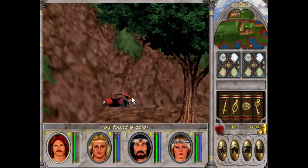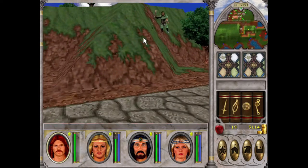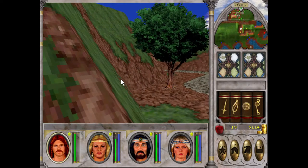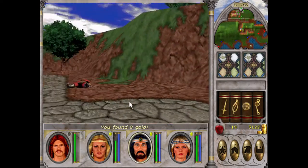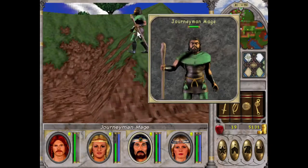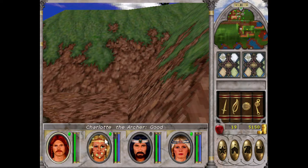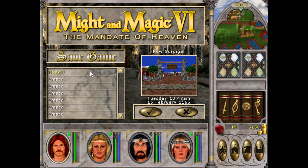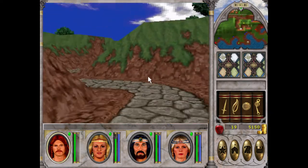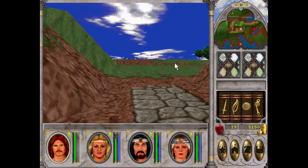There's a couple on the other side of the hill here. There's a green one — I think he's behind us now. Green is in the middle, so journeyman. He's able to use cold beam, as you saw. The highest type of mages are the blue ones, I believe. Let's see if we can spot any.